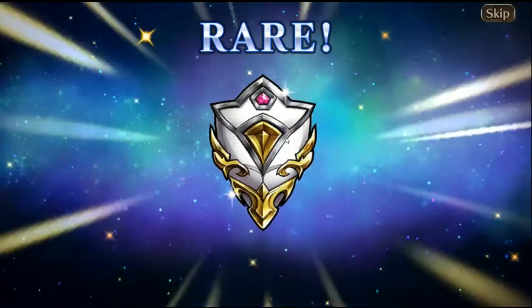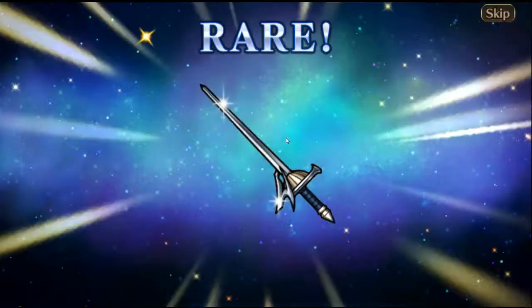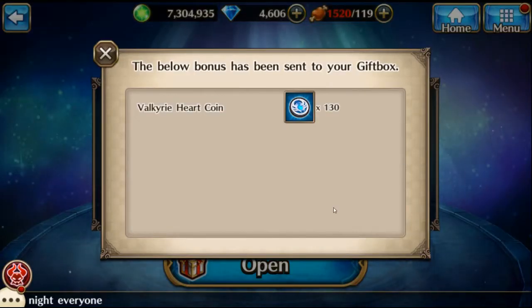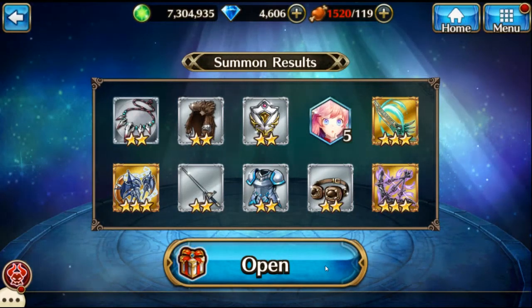One, two, three — that time Sakura and two X weapons. I'll skip the rest. 130 coins, I guess I can open up two boxes now.